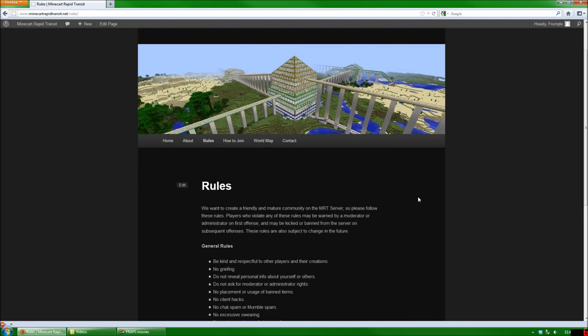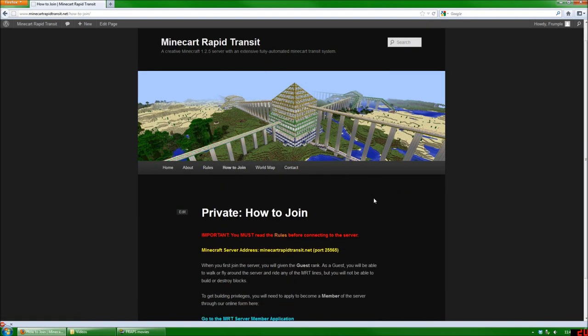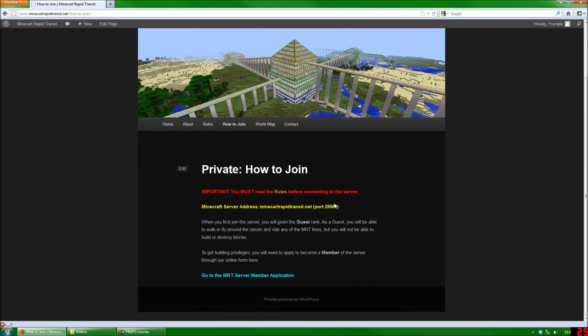Now once you're ready to join the server, go to the How to Join page here, and you can see there's the server address right there. How the server works is it's a grey-listed server. What that means is everyone who first joins the server will be given the guest rank. As a guest, you'll be able to walk around, fly around, and explore other people's creations, as well as ride any of the MRT lines, but you won't be able to build or destroy blocks.